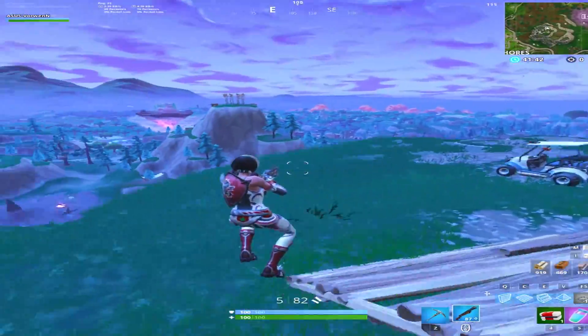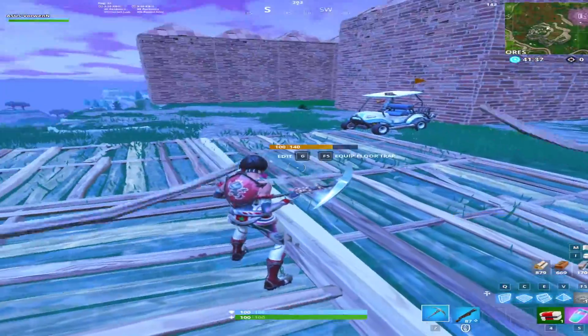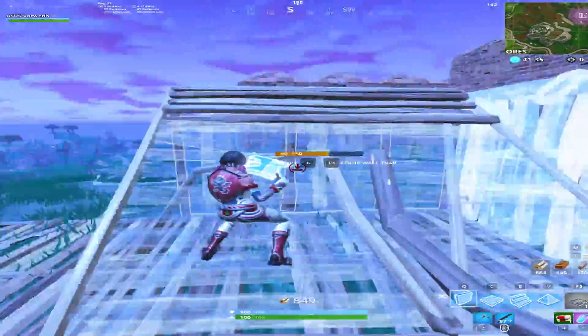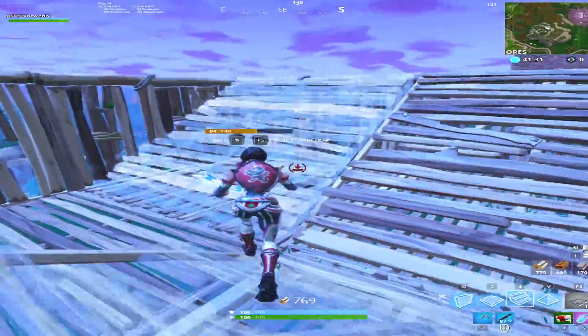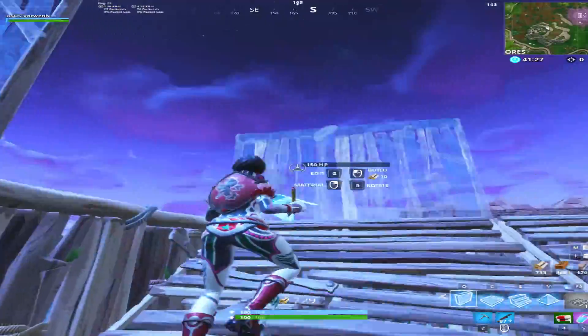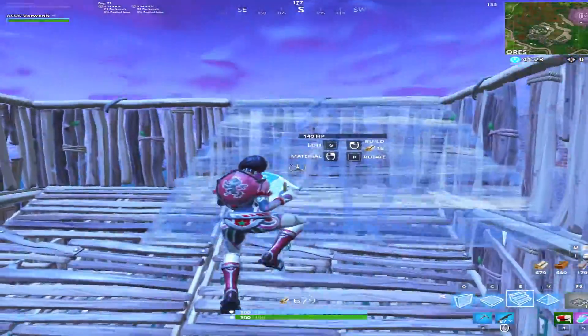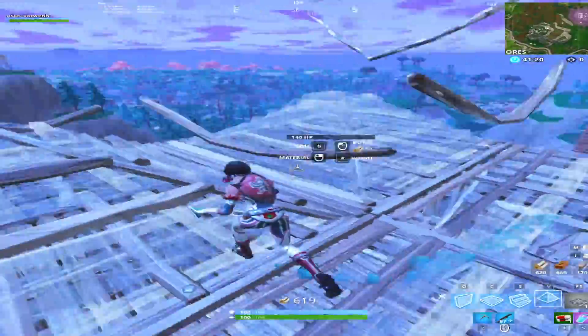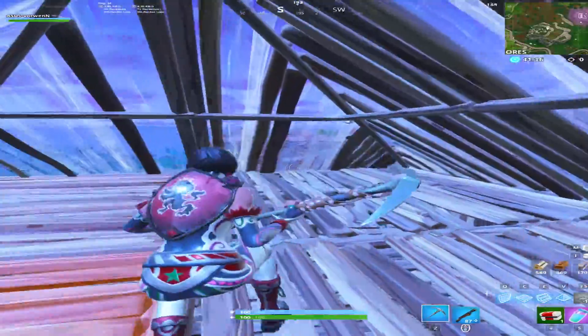And you're gonna be like, how can you do this type of base? So what you need to do guys is put four things. One ramp, like this. And then you put ramps like this. And once you have this, you put more walls — you build this all together so it's gonna be faster. And once you have this, you put one floor. And then you put like this. And then you put the pyramids. And it's like this — it's done.